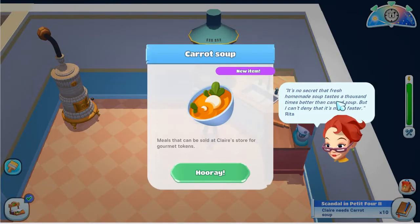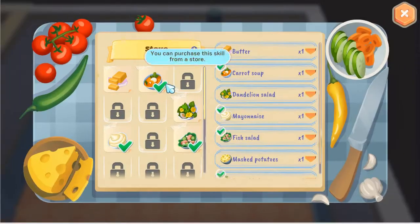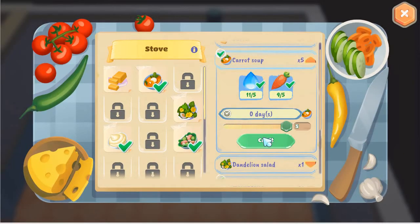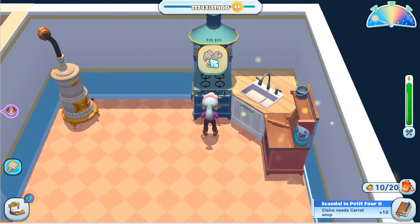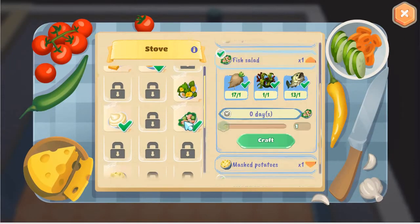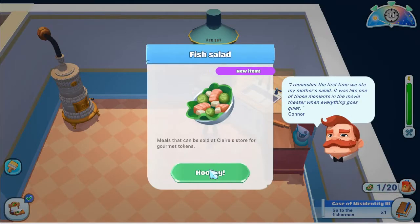It's no secret that fresh homemade soup tastes a thousand times better than canned soup, but I can't deny that it's much faster. Very true, Rita. So we just have to do this twice to get our carrot soup. And the Pike brother — Pike here — wanted fish salad. Or we think it's Pike; we're not sure at this point. And we can make one fish salad.